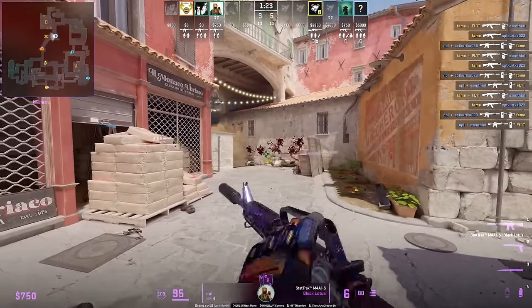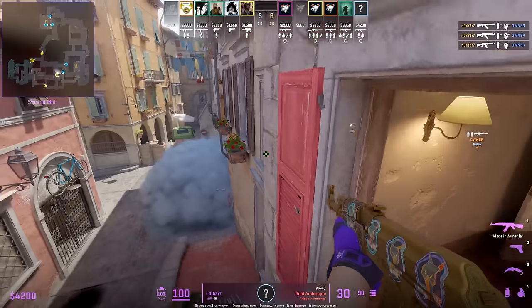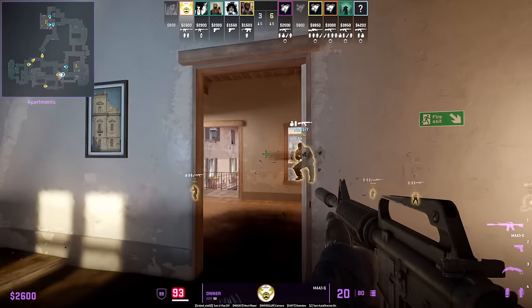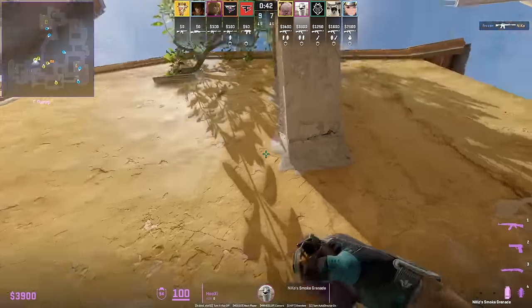Norbert makes a smart play by jumping on top of the balcony and instead of going right he jumps towards the left window — the CT waiting to peek window is surprised. Hooksy smokes CT from these stairs: position under that part of the wall, aim at the gap between the pot, then jump throw.